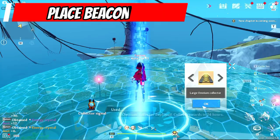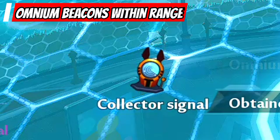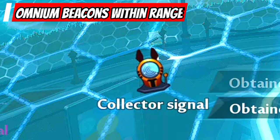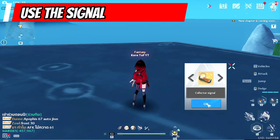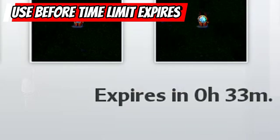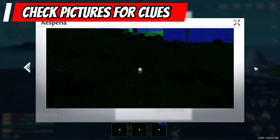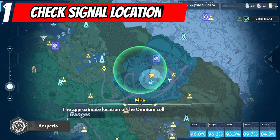We are able to get a collector's signal when we place our Omnium Beacon. This will show up indicating there's a nearby signal from another player's Omnium Beacon. Click it and use the signal immediately. Keep in mind that there's a time limit to how long the signal will remain. Check out the pictures indicated in the signal as clues to where it is hidden, then click here to check out where the location of the signal is.